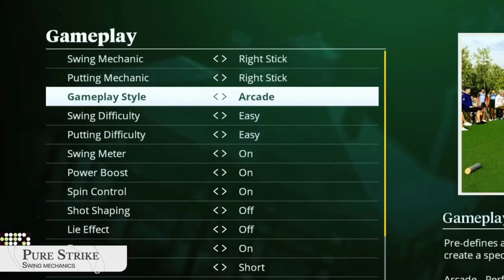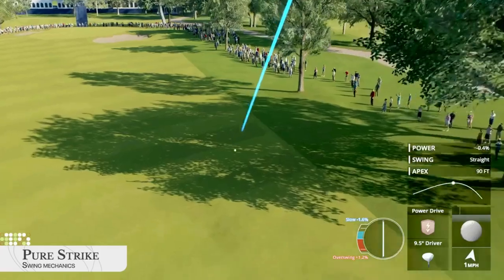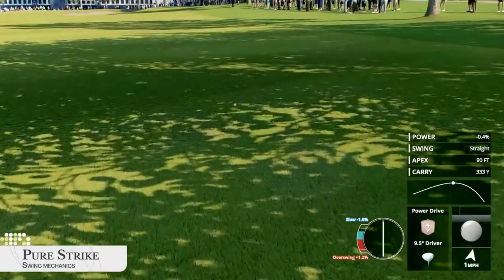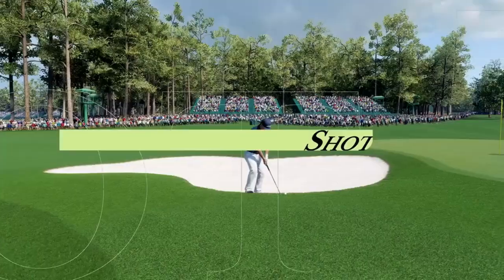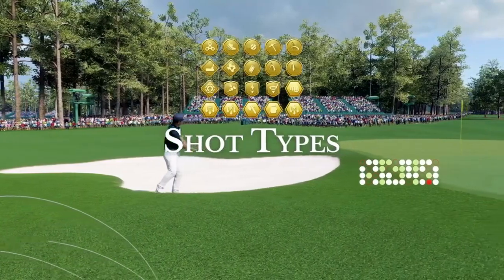Character design: considering how much of the player character is seen throughout the game, both in cutscenes and in lining up every shot, eSports PGA Tour should have made more options for character design. The women's hair, in particular, is poorly created compared to the impressive technology used everywhere else.